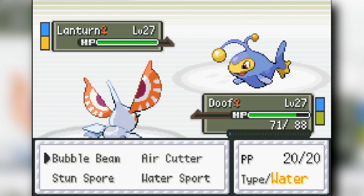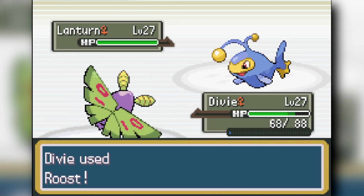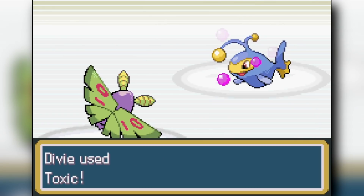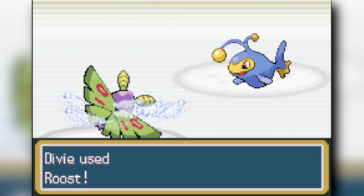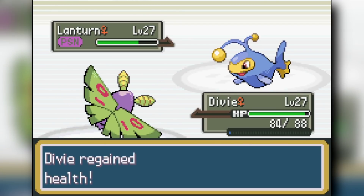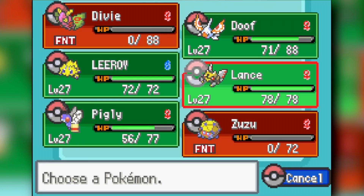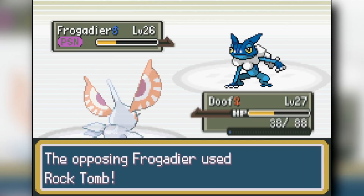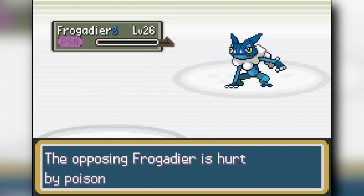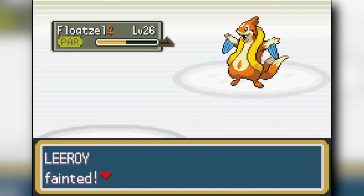I switch to my Masquerain to lower the Froakie's attack, then bait out a Toxic and accidentally catch the Froakie — I wanted the Lantern but it worked out. The Froakie refuses to use Rock Tomb against my team, so I keep switching between Lantern and Froakie while using Dustox to toxic-stall them both. Dustox is insanely tanky. I'm able to toxic-stall both the Lantern and Froakie down. Eventually I send out my Joltik to Thunder Wave the final Pokemon, break through the confusion with a Wing Beat, and we get the second gym badge.